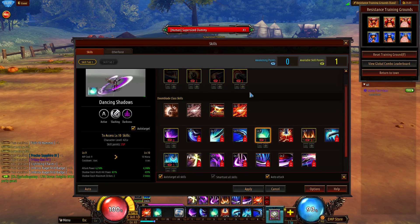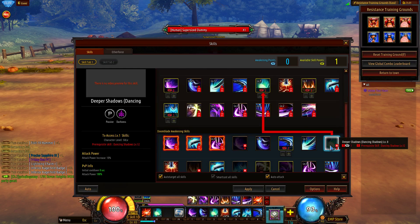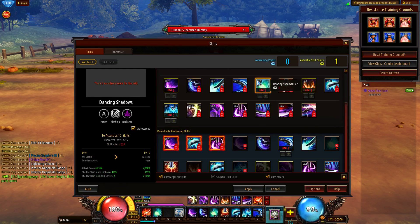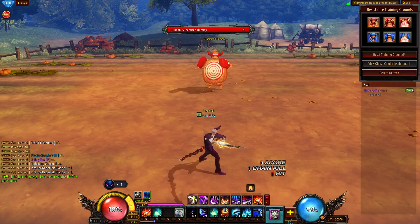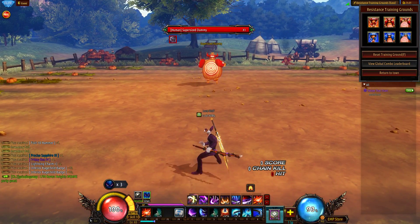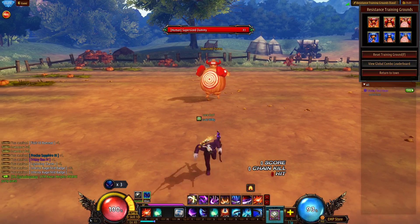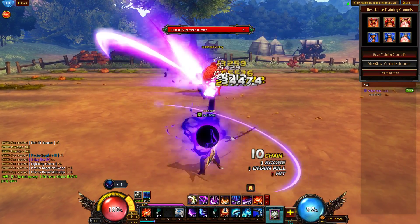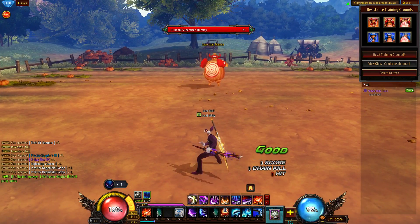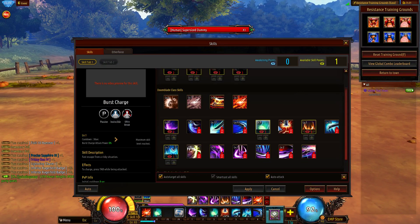Dancing Shadows — at the beginning I really liked this skill, but the more I played Doomblade the more I realized, at least at the current state, it's not that great. You can get the add-on which increases attack power, but it doesn't hit very hard. It's a good range skill to keep your combo up and poke people from range, but in PVP it did almost no damage for me, and in PVE it's not that great either. There are definitely skills that hit harder. It looks really fancy, so I spent my remaining skill points on it.